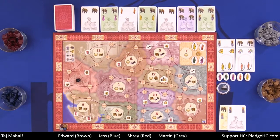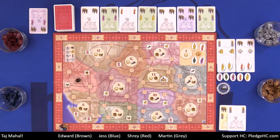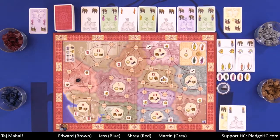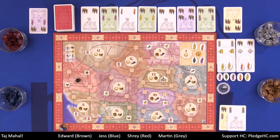Then it becomes Shrey's turn — we go around clockwise. Let's say he plays a card down. You'll notice he and I are now tied for elephants, or control of the province, but he has the highest bid for purple while I still have the highest bid for the mogul. But then Martin comes over and plays this card — he now played two elephants, which is more than one, which is more than one. So now Martin has control of the province, and it comes back to me.